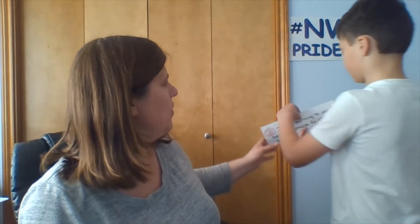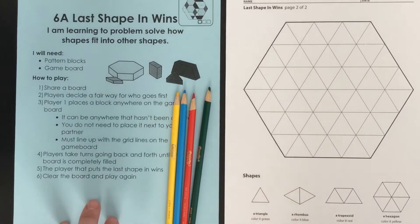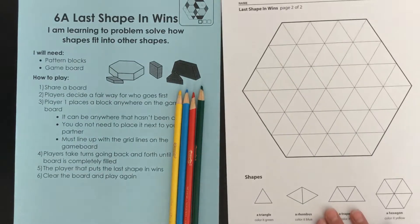Parker, do you want to go put the learning target up on the board right there underneath the envy pride sign? All right, we're ready to learn how to problem solve how shapes fit into other shapes. Parker and I are back and we have the Last Shape In Wins board game, and right there at the top again we have our learning target: I am learning to problem solve how shapes fit into other shapes.